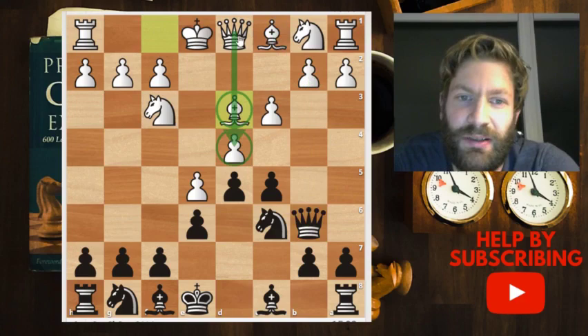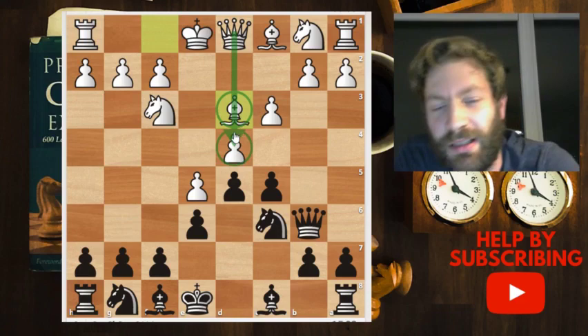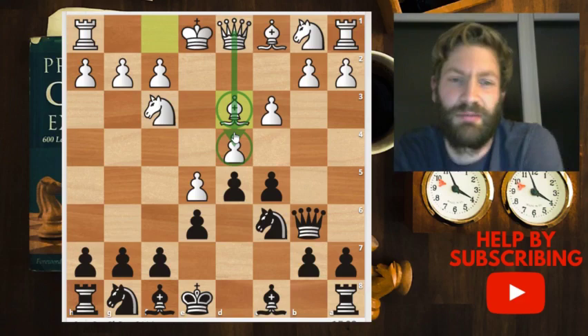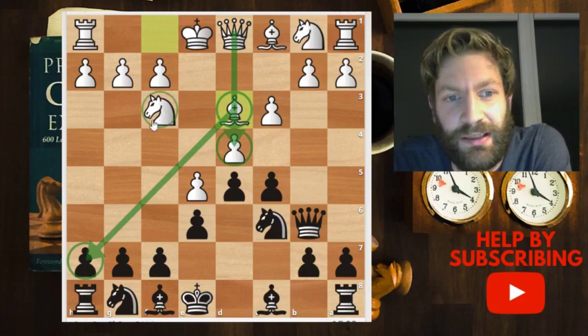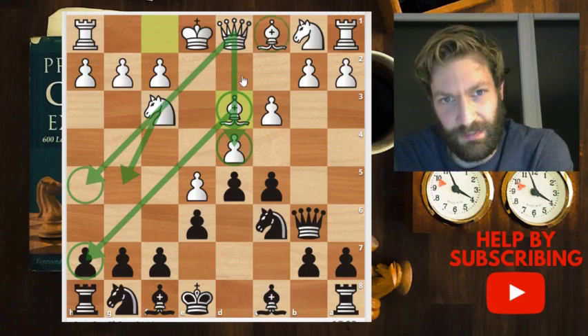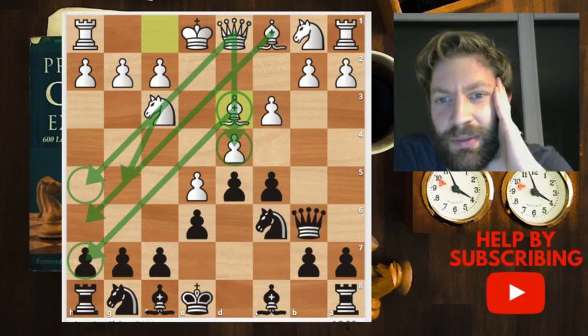Now white plays bishop to d3 — this is the gambit line where white doesn't protect the pawn because the bishop is blocking the queen at the moment. So white is ready to give up this pawn, and in compensation gets quick development. This bishop is pointing into black's kingside, so you want to look out for attacks starting with a knight to g5, a queen entering, and this bishop joining in — it could quickly become dangerous for black.